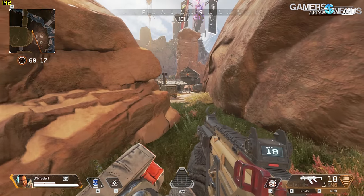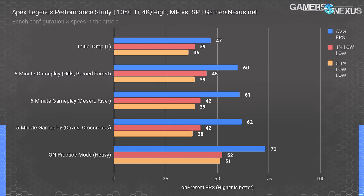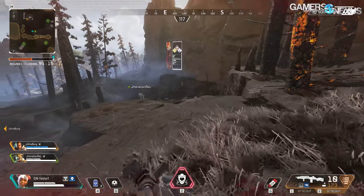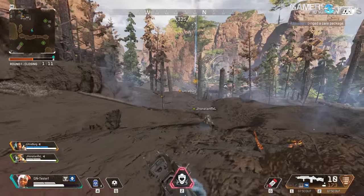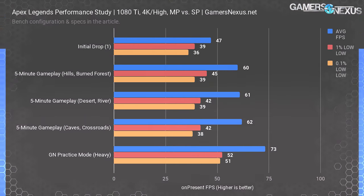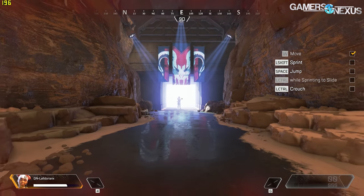Starting with a 4K performance study to check consistency from match to match: the 1080 Ti at 4K high settings averaged 47 FPS when dropping into the match, with framerate driven down by wide landscape views. In the hills and burned forest we saw about 60 FPS average with lows of 45 FPS at 1% and 39 FPS at 0.1%. Testing in practice mode instead of multiplayer showed framerate shoot up to 73 FPS average — a 20% performance gap, which is not realistic.